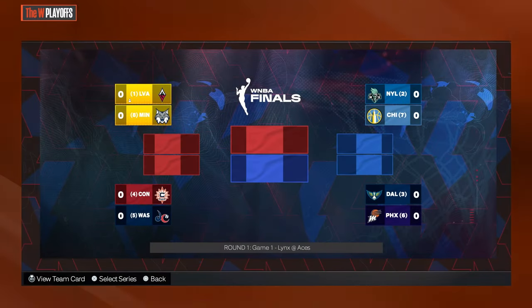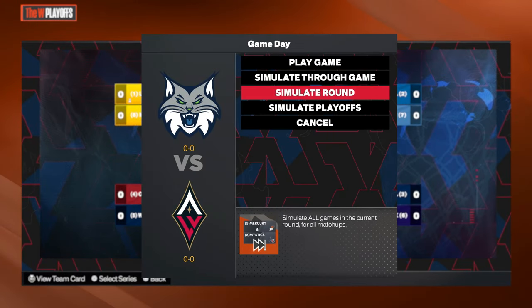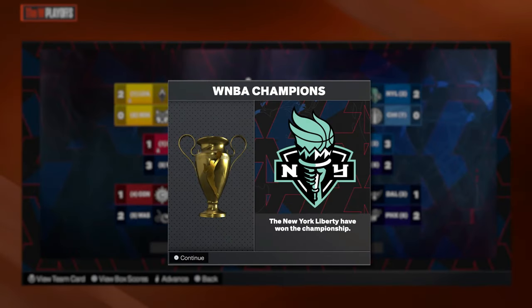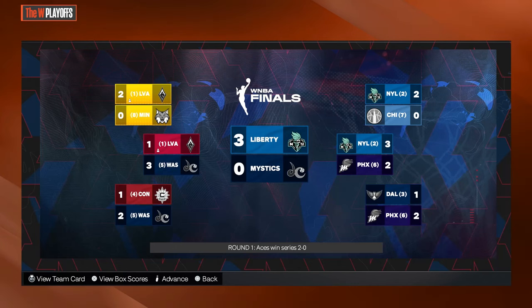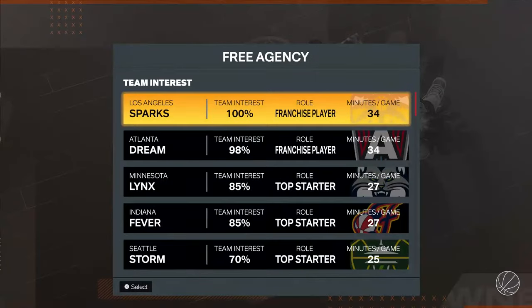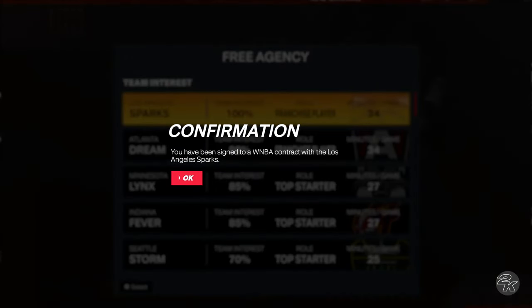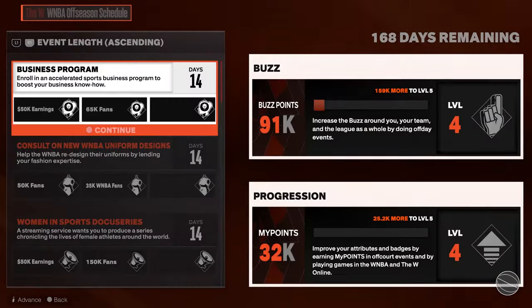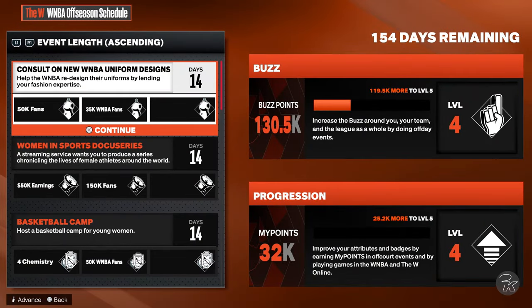Advance through all this stuff, simulate the playoffs, simulate everything. Then advance, pick whatever team you feel like going to. Here's the most important part that they don't tell you — when you get right here, do not advance past this.